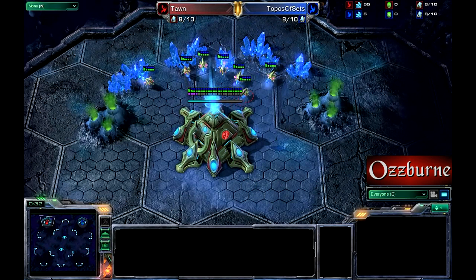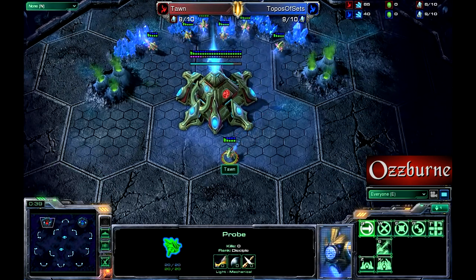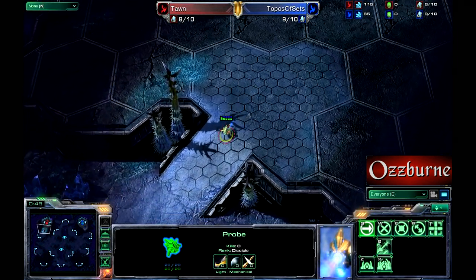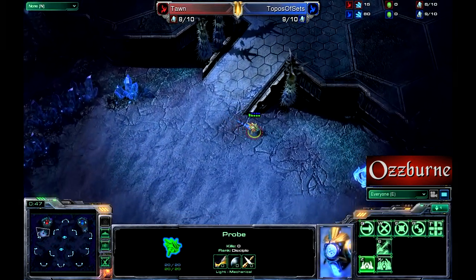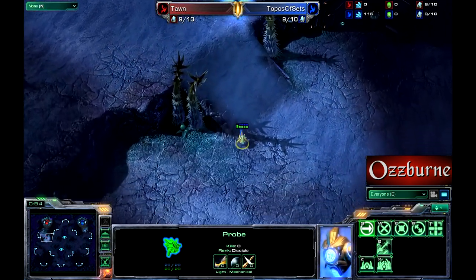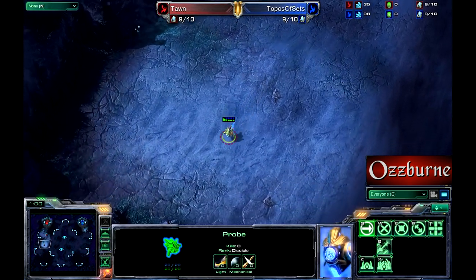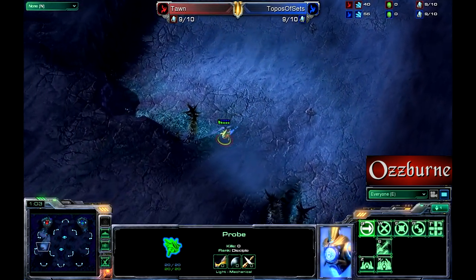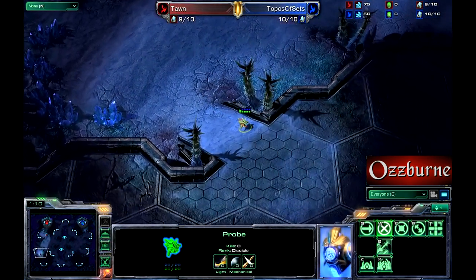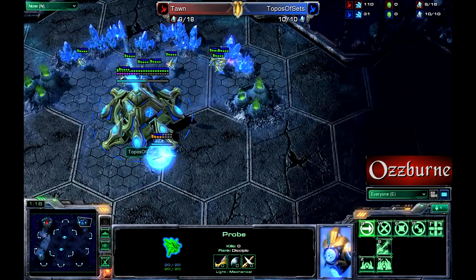I want to clear the air a bit, because in my last cast I incorrectly judged Hydralisks to not be very good against Gateway units, which they are. They are very good against them — I did the research and I was just incorrect. I put down annotations in my last cast and I've apologized, because it was just incorrect, and that's unacceptable to me. I strive to be the best, and I will.